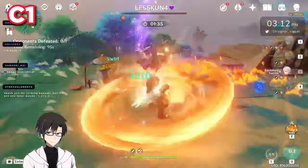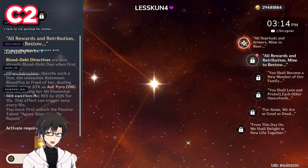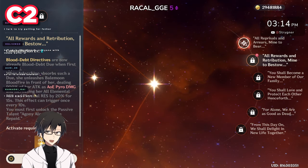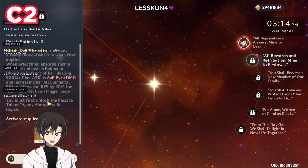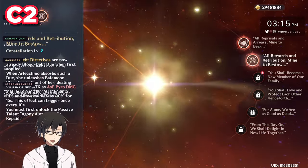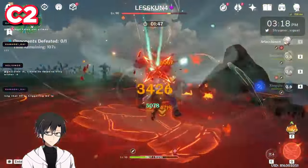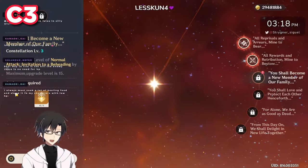Moving on to C2: Blood Debt Directives, when first applied, cause Arlechino to unleash a Balemoon Bloodfire in front of her, dealing 900% of her attack as AoE Pyro damage and increasing all elemental resistance and physical resistance by 20% for 15 seconds. This effect can trigger once every 10 seconds. So basically it's a 900% attack nuke. C2 reduces the time requirement for converting the Blood Debt Directive into Blood Debt Dues, and whenever you consume your Blood Debt Dues you deal a 900% attack multiplier as a mini nuke — a very good constellation for front-loaded DPS and a very good stopping point.